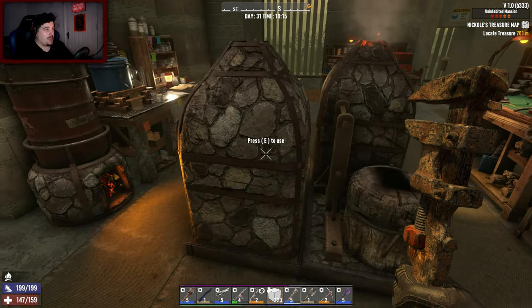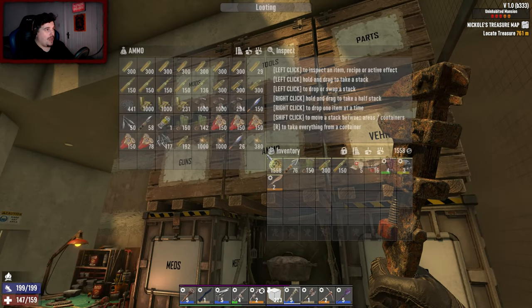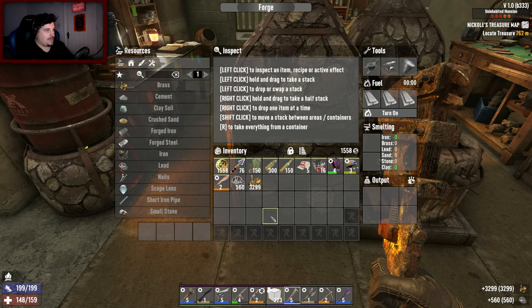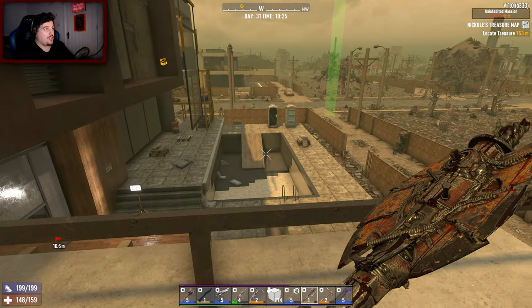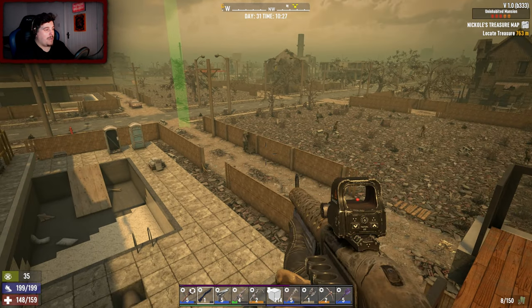Got our forges on the go, just put some in. I do need to get some more bullet-making stuff crafting. Everything is where it needs to be. Do I have any lead? I do. Do I have any brass? I do - let's throw that in there, have it going for fifteen minutes. Sure it's going to call in a load of screamers - one screamer already did show up but she got taken out by a bear. The bear was slapping her around.